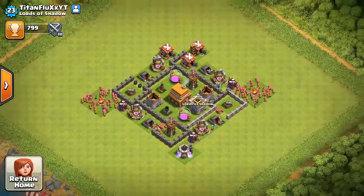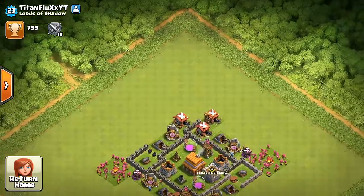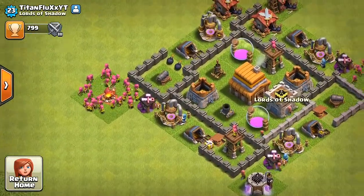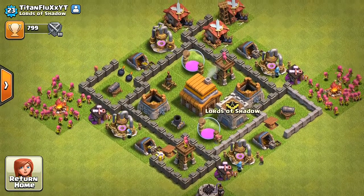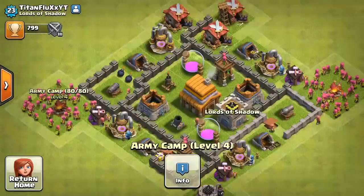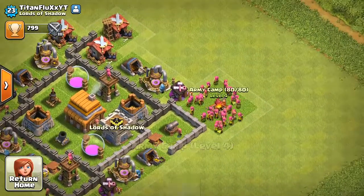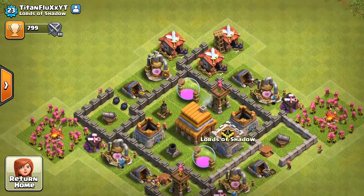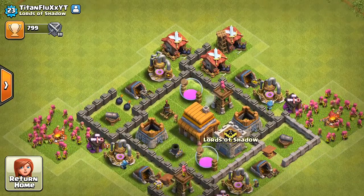The person we're doing the collab with is Titanflux, so we're going to visit his base. Wow, that's pretty good — he cleared out a lot of things, actually everything. Level 4, Level 6.